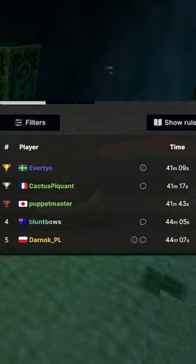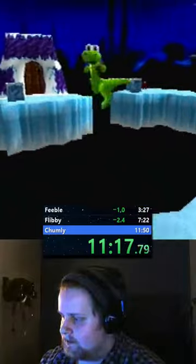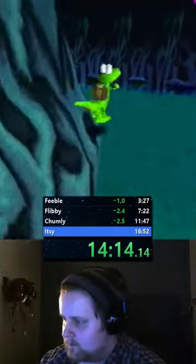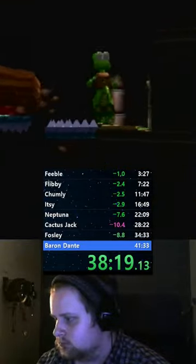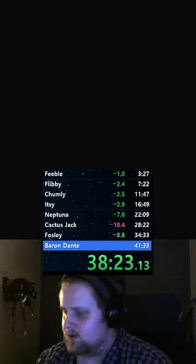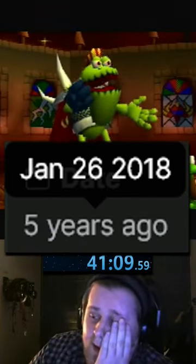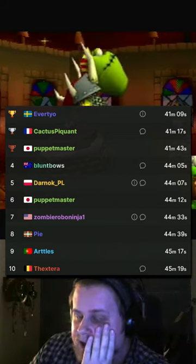In the current world record for the Any% category, a 41:09 by Everture, approximately 23 long hovers were done throughout the run to clear big distances and to cross massive chasms. That is over 20 frame perfect tricks in a 30fps game over the course of 40 minutes. His record has been on top since January of 2018, so it's been a while since this PS1 classic has seen some competition.